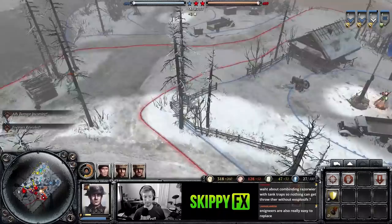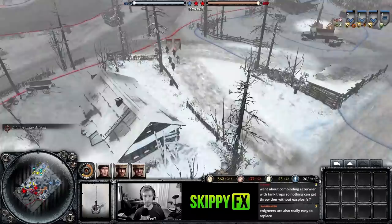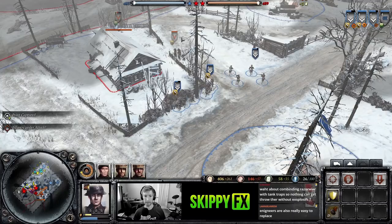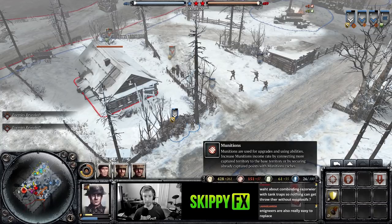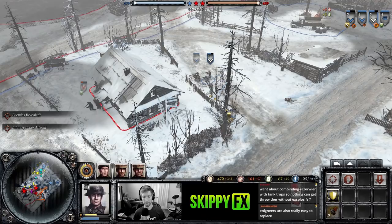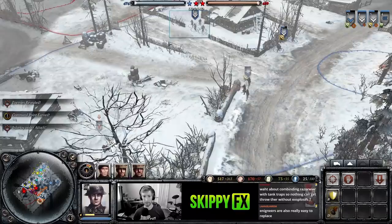These points also give us fuel and munitions — it's not exclusive to the dedicated munitions and fuel points. Every point that you capture does increase your resource production. You can see your resource production on the plus sign next to each given resource. Our manpower is plus 263, munitions plus 57 — it gives you an indicator of how much resource you can expect per minute.